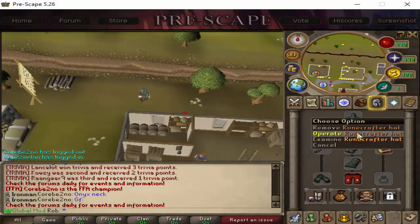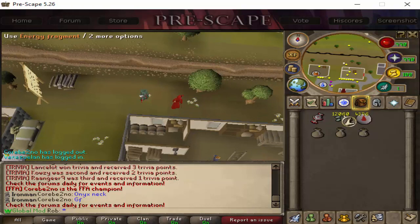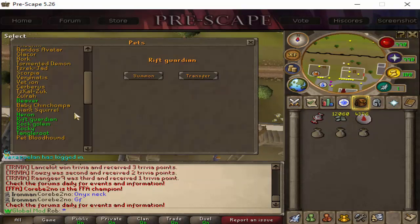you can pick up the robes that I'm wearing. These, when you have the full set, will give you an extra 50% experience when training. And if you have the runecrafting pet, make sure to have that out with you as well.